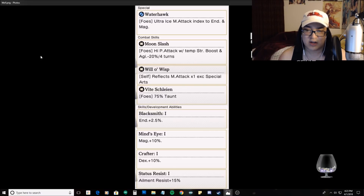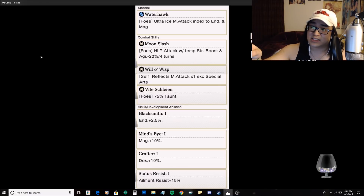Looking at this character, I cannot complain. He has the magic reflect and a 75% chance to taunt all foes. I can only assume it's every mob on the field. Those two abilities are extremely good for a defensive character — somebody who draws aggro so your squishy magic dealer doesn't get one-shot because they're paper thin.